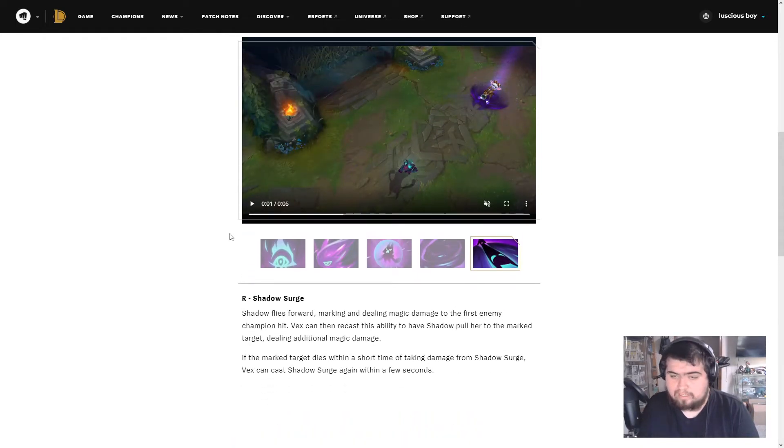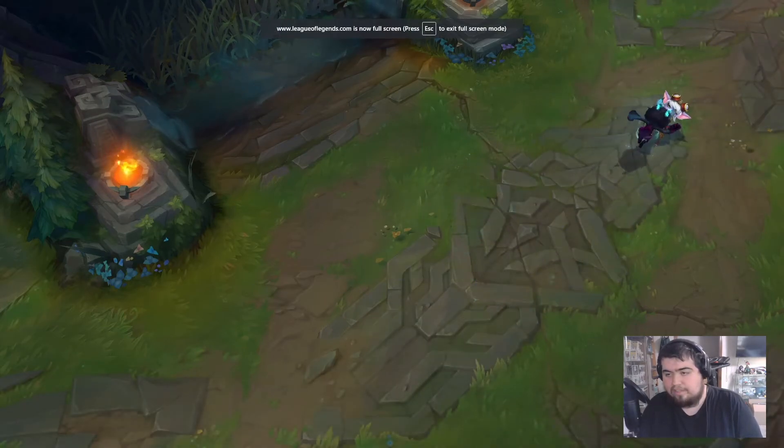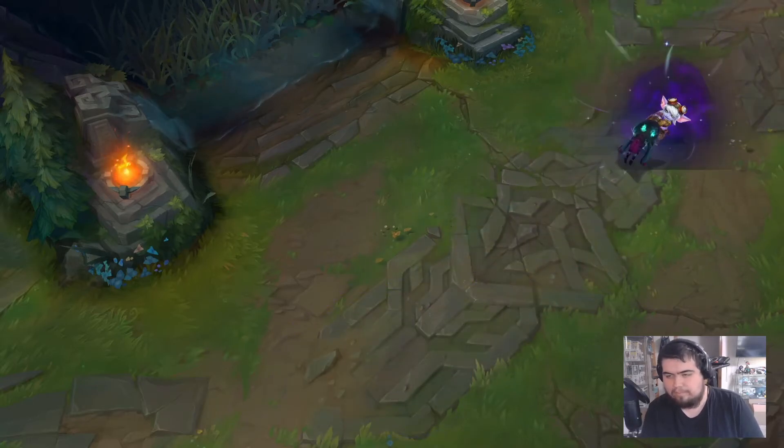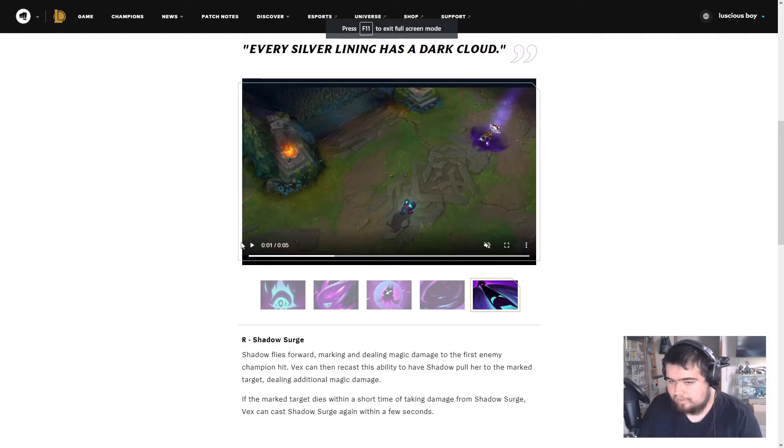Shadow Surge — I thought this was like mark and dash, like Snowball from ARAM. Shadow flies forward marking and dealing magic damage to the first enemy champion hit. Vex can then recast the ability to have Shadow pull her to the marked target dealing additional magic damage. If the marked target dies within a short time of taking damage from Shadow Surge, Vex can cast Shadow Surge again within a few seconds. So it resets — exactly what I thought from the trailer.